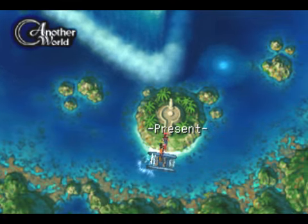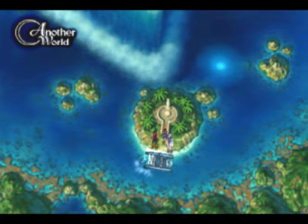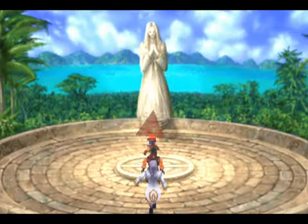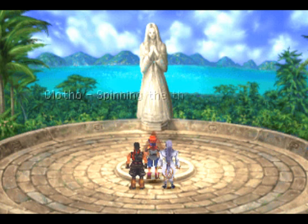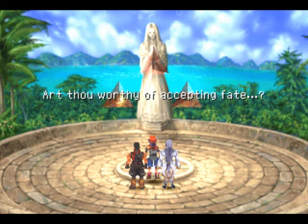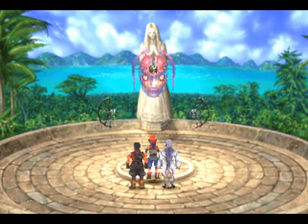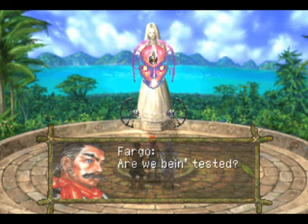Now let's check out the present island. I did forge the rainbow equipment and I'll want to use that eventually for the weapons. It's a good idea to have stone weapons here, because just about everything here is machine type, and stone weapons will auto-crit against them. The Master Moon A is good enough, though.